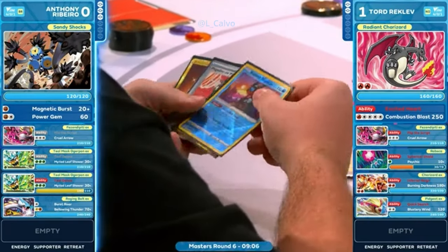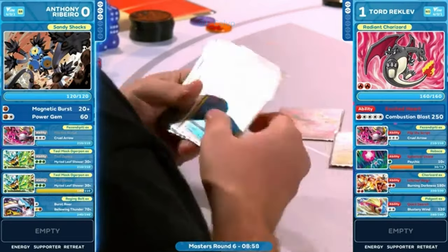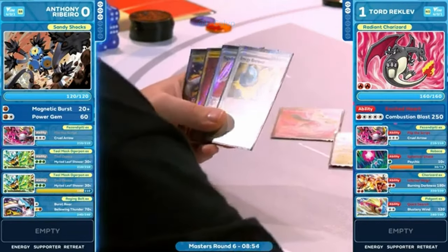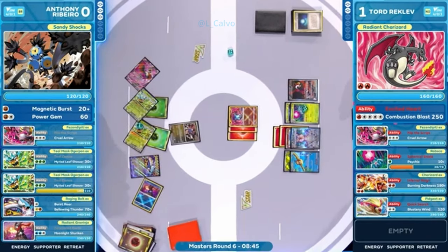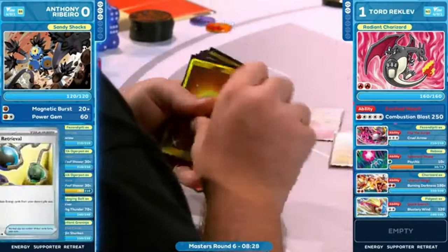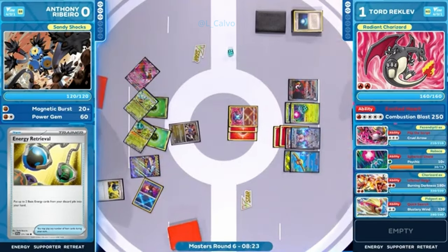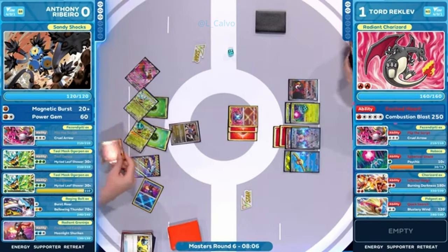This was after so many cards and disruption have been played from Tord Reklev's side. Two prize cards left to take a 2-0 victory in this matchup, just under 10 minutes between these players. Anthony Ribeiro left once again with Sandy Shocks in the active position. But hey, now we see a new card — Night Stretcher. Taking it back out — that works out pretty well. This is a new card from Shrouded Fable: you put a Pokemon or a basic energy from your discard pile back into your hands. Find three additional resources, but they're not lining up for knockouts at this point. It has to be Professor Sada's at this point to see a relevant knockout. And if that happens, you don't remove Boss's Orders from Tord's hand. How do you take a knockout without a Pokemon that's probably an EX?